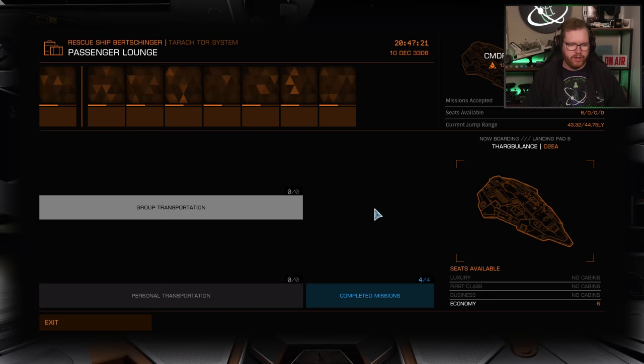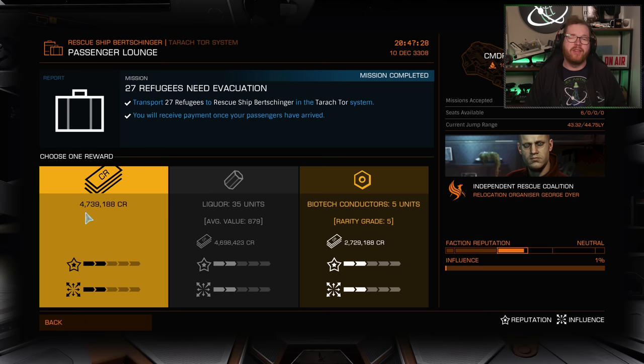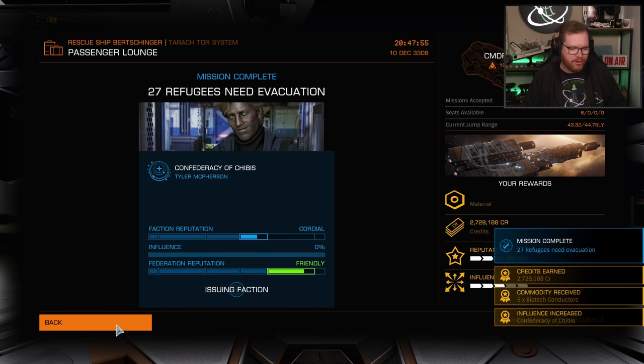Once at the rescue ship, it's pretty straightforward — just go and hand in the missions. If I were to pick all credit reward options, this run would have yielded 21 million credits. I can potentially do three to four runs depending on how many times I get interdicted. So we're looking at anywhere between 60 to just over 80 million credits per hour, which is pretty good going, given that you're also helping with the war effort. In my case, I'm here for engineering materials, so I'm picking up some biotech conductors from this mission.